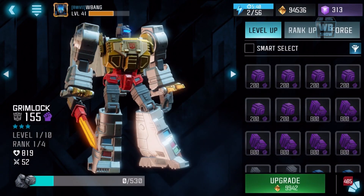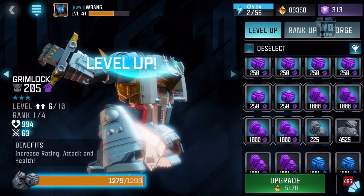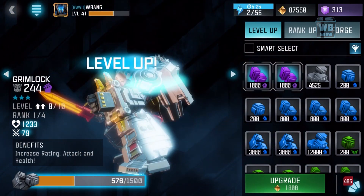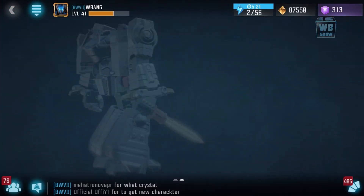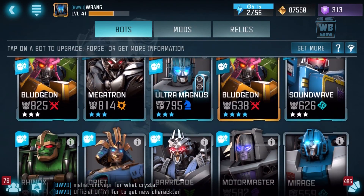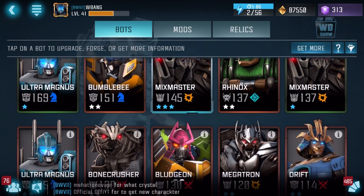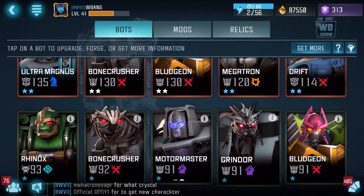Okay, we'll level up this Grimlock. You notice our gold is just dwindling — it's literally just going down and I'm like, don't do this to me. There's nothing I can do, I'm broke on gold. You might think I have a lot of gold, but I really don't. It looks like a lot from the outside but it's not — trust me.